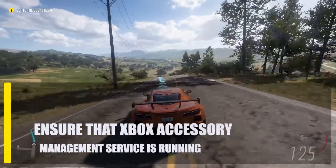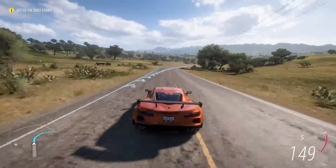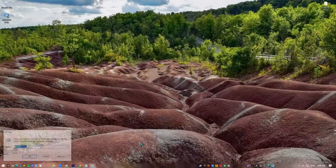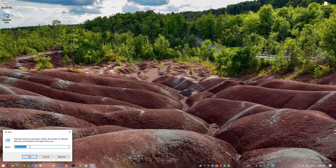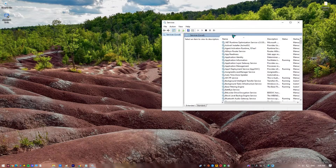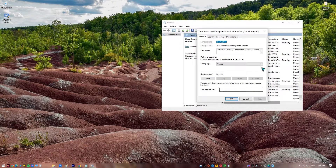Next, ensure that Xbox Accessory Management Service is running. Changing the Services settings is the next step to take. Press the Windows key plus R on your keyboard to pull up the run prompt. Type in Services.msc and press Enter. Find the Xbox Accessory Management Service properties. Right-click on Xbox Accessory Management Service and select the Properties option. Change the Startup Type to Automatic and the Service Status to Start. Click on Apply, then click OK.